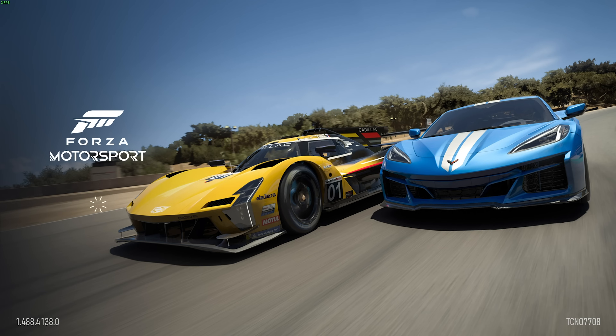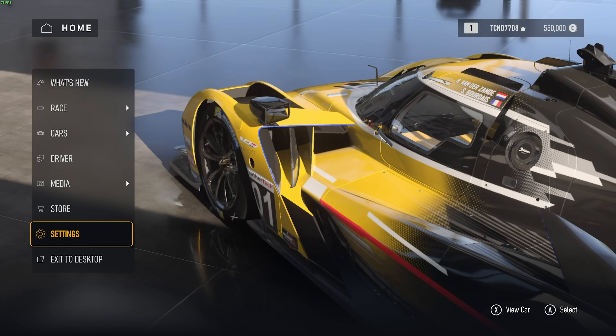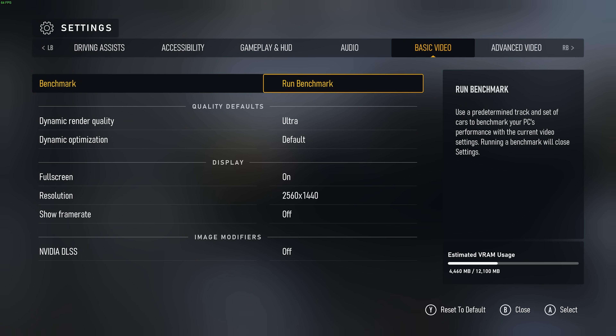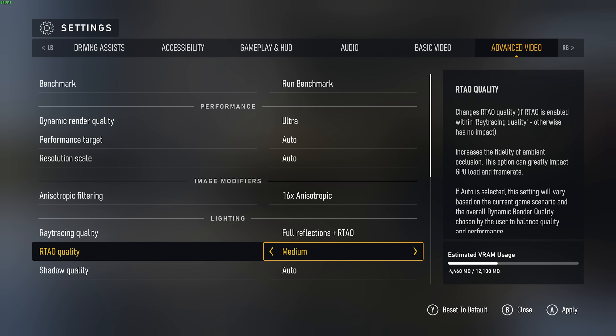Most DirectX 12 games require this shader optimization step, and it results in tons of extra performance. When you reach the main menu, simply head down to the settings menu, and on the basic video tab, you have a benchmark that you can run before, after, and during optimization, just to see what kind of effect each option has on your settings. I'll leave full screen on and resolution set to my native, and to get a baseline, I'll max out pretty much everything.